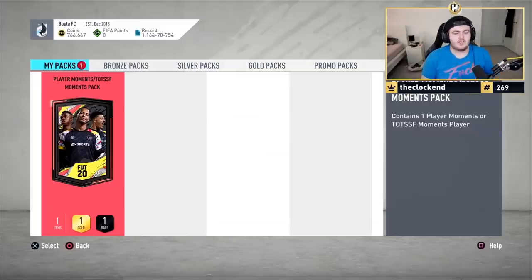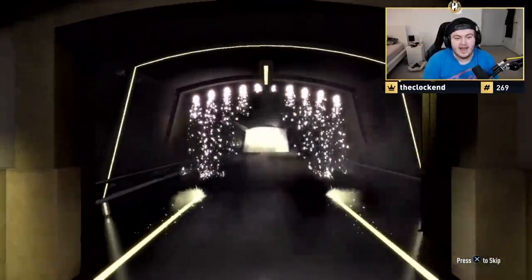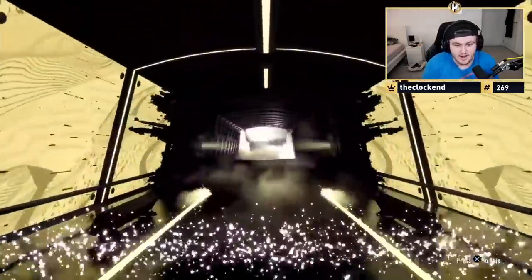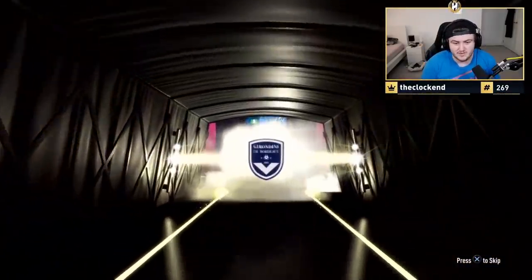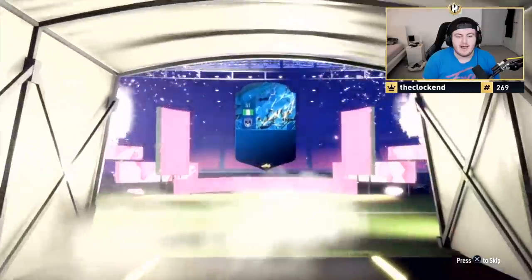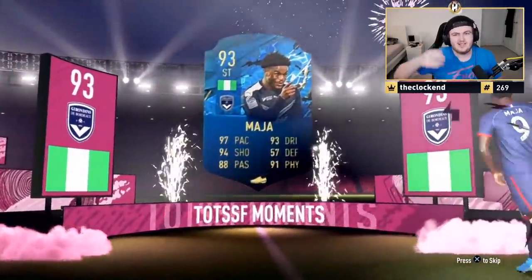We've got Buster's pack for the last one of the video. Hopefully we can get him something good and end it off on a big player moment. We've done really well — we've had some incredible luck, it's been phenomenal. We're ending off on a team of the season moments though. The player moments luck finally comes to an end — it's going to be a Matcha. It's not the worst, but sadly not the best. That ends the video — let me know down below who you guys got. Thank you for watching, please leave a like if you did enjoy, and I'll see you later.